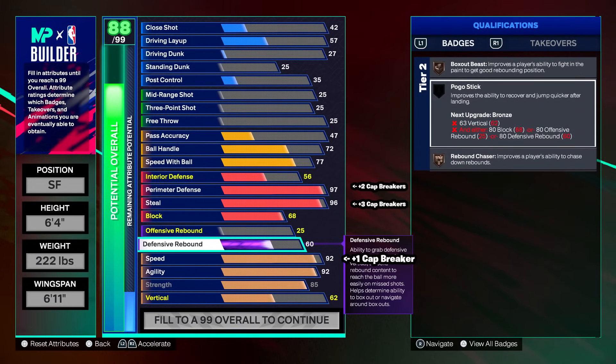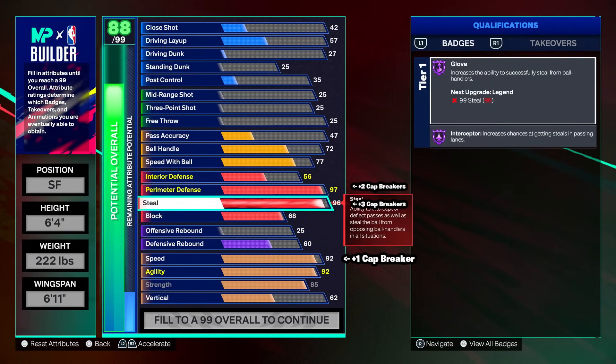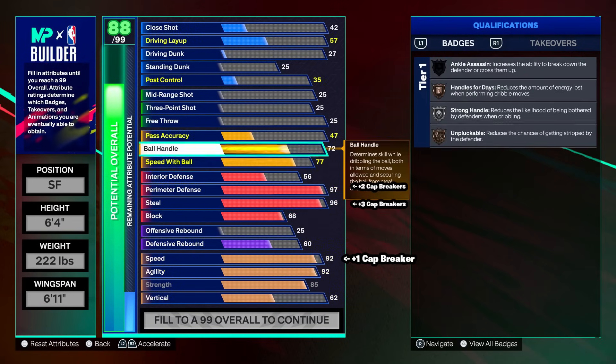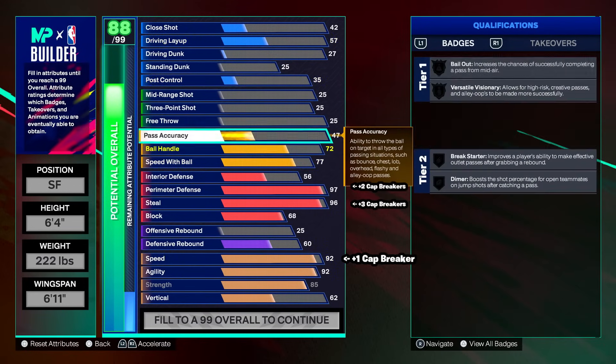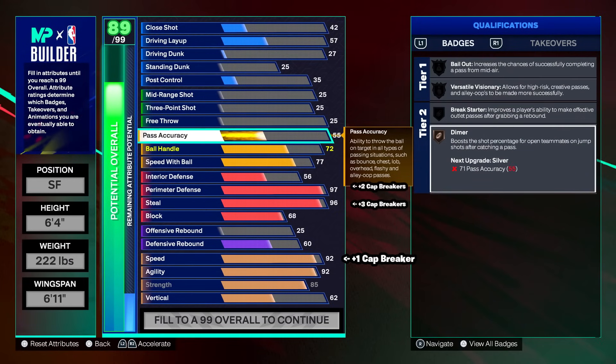Offensive rebound at 25, 60 defensive rebound for box out beast and rebound chaser on bronze. You can get rebounds every now and then but don't count on it too often — it's a 6'4 lock. The highlight of the build is the 99 perimeter and 99 steel. Going to playmaking: we're not changing ball handle or speed with ball, just putting pass accuracy to 55. We'll get bronze dimer in case you need to run an off ball screen.